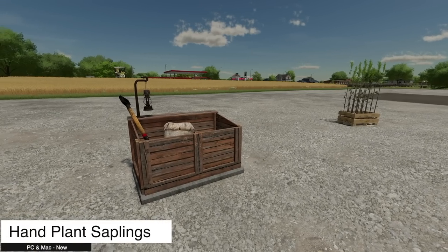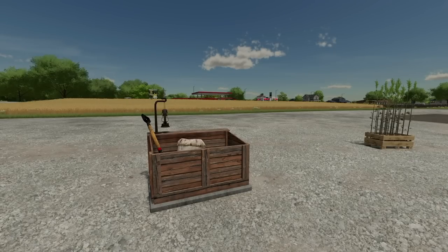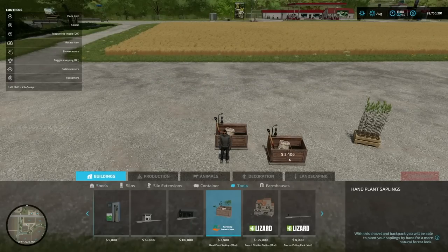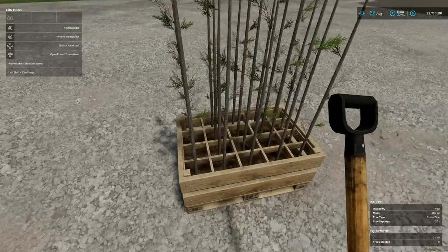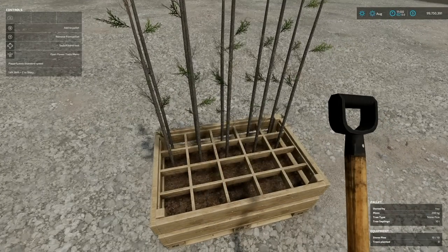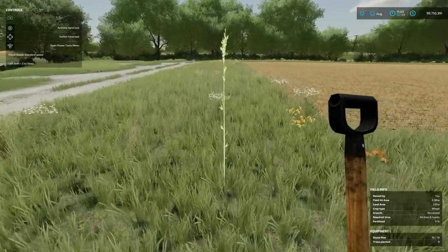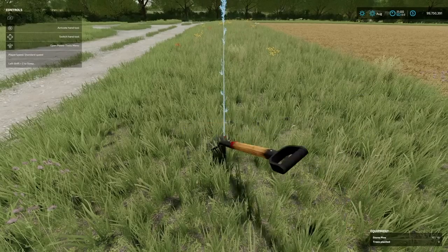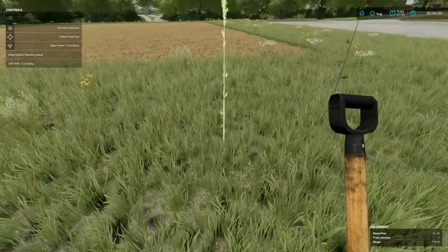Next up we've got a mod that is super cool and perfectly timed — the Hand Plant Sapling. This allows you to plant trees by hand. I'm going to turn on my help window because I'll need it to show you this. You place this part down — very easy to find, just go into tools, Hand Plant Saplings, put it down. Next, take equipment and find a pallet — it pops up saying 'add pallet' — do that, backpack is empty, remove from pallet, there we go. At the bottom right corner you see Stone Pine, which I've selected. Come around with your backpack and activate tool — there we go. Sit and hold it, don't let it go, and now we've got a tree planted.